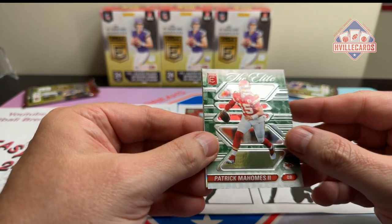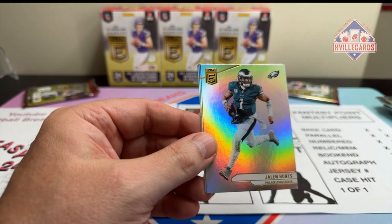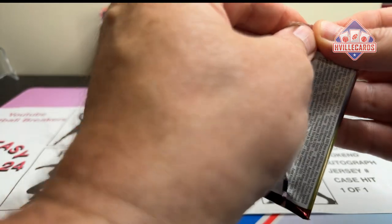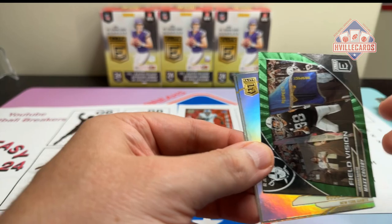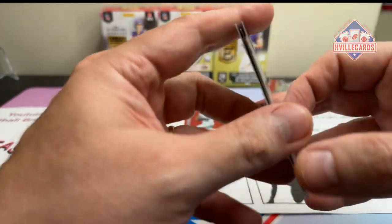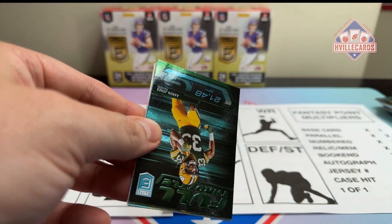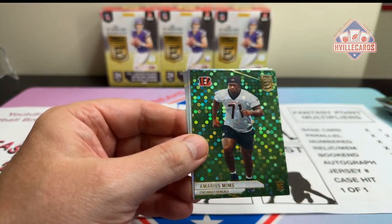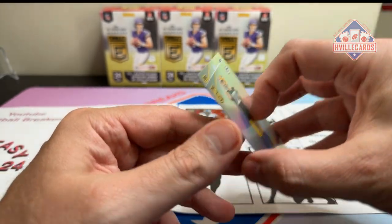Pat Mahomes — the Elite. I can't even use that. Jalen Hurts, Chris Long, Nico Collins. Last two packs: Field Vision, another Field Vision Max Crosby. Ricky Ricky, Parsons, Cameron Jordan. And the last pack: we've got an Aaron Jones who's injured. Amarius Mims. Carlson. And Devontae Adams.